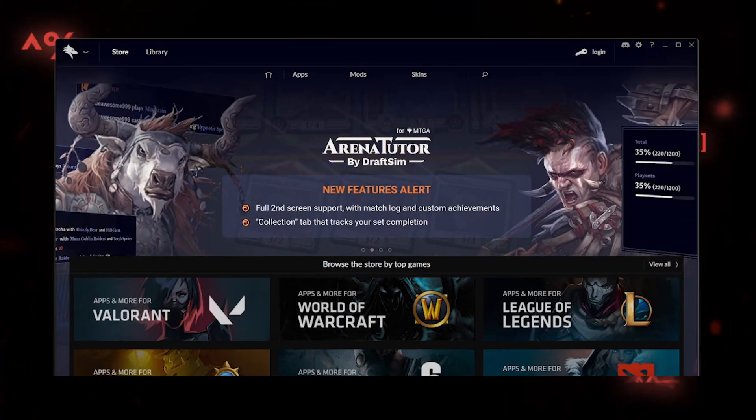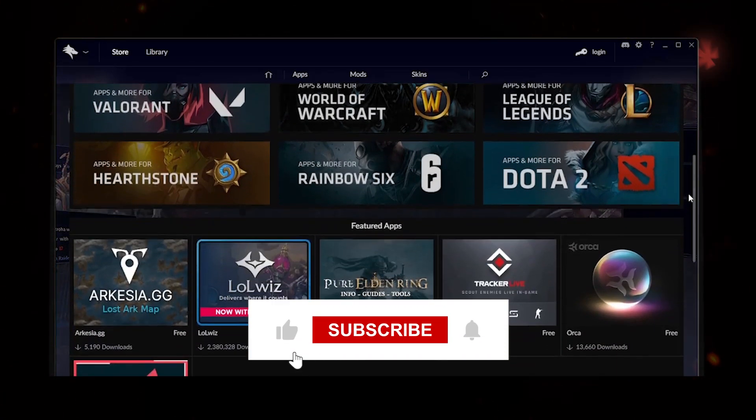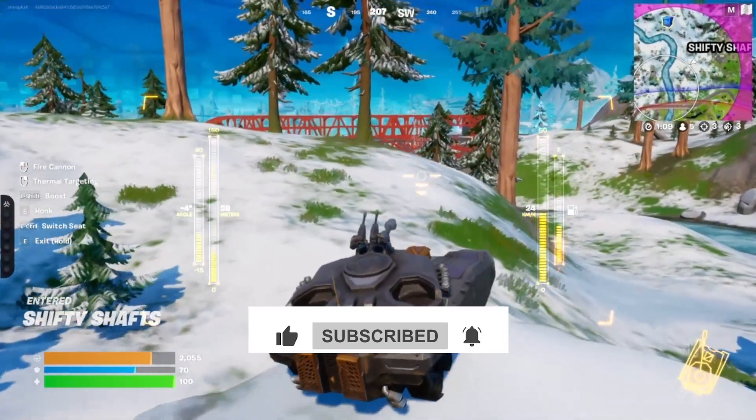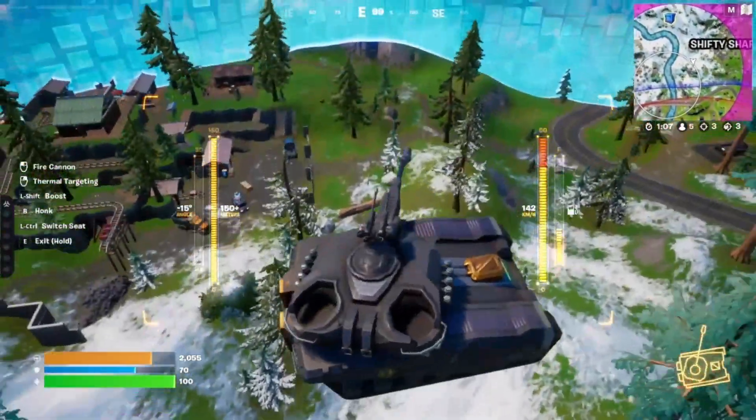Anyway, if you want to check out Orca on the Overwolf app store, I'll put the link in the description below. Feel free to leave a like and subscribe for more content like this. Until next time, friends, keep living on the edge. Alright, I'll open Microsoft Edge. Damn it, Cortana!